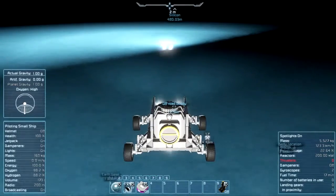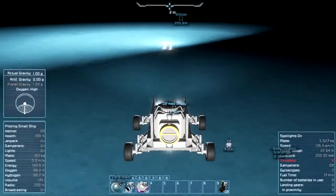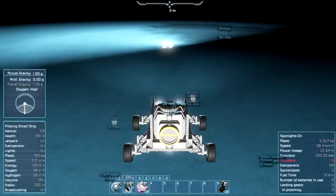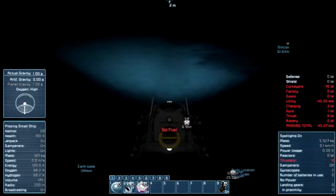Here is the silicon mine — should be somewhere here, actually I'm not sure where exactly. Okay, there it is. Let's give it a power slide. Battery is on charging, I don't need the lights.